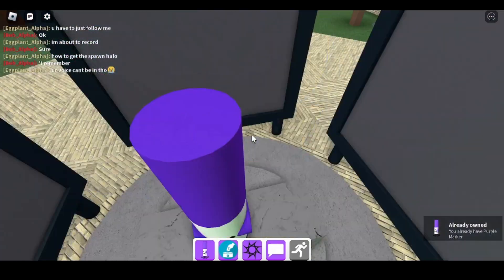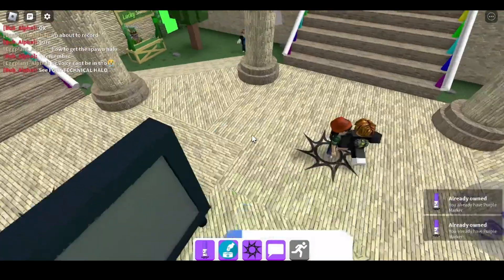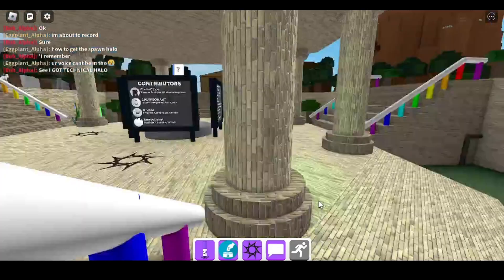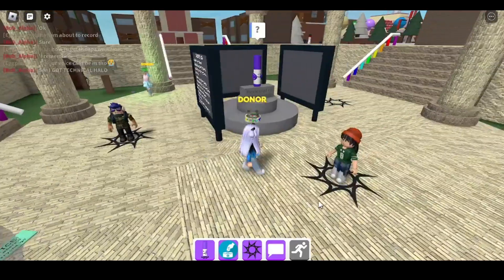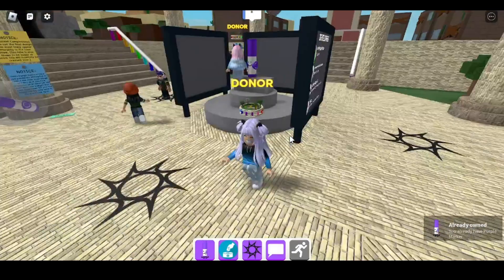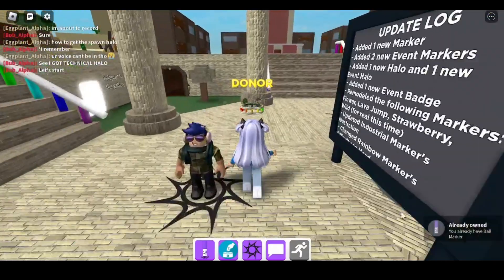Hi guys, today we're back to another Final Markers video and today we're gonna show you how to get the spawn halo. So let's just get started. First you need to get all the markers in spawn. The first marker is purple marker. Next you need to get ball marker — it's over here, it rolls anywhere.